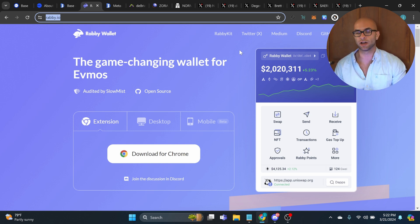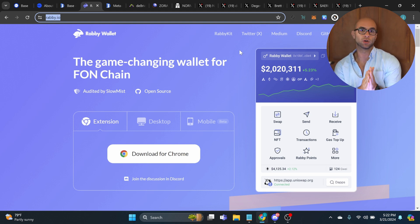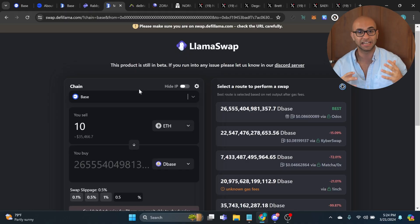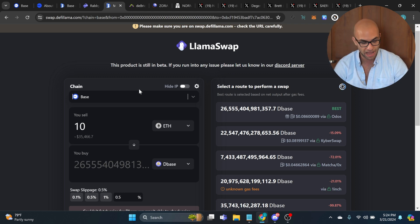In order to get started in the Base ecosystem, you're going to need a Chrome extension wallet. You can use something like MetaMask, but I highly recommend Rabby Wallet — I'll put this in the description. I like Rabby because not only are they likely going to have an airdrop, but it's actually way better than MetaMask. As far as a decentralized exchange or a place to buy tokens on Base, I highly recommend using LlamaSwap. LlamaSwap is an aggregator that doesn't take any fees — they simply make their money off referral and affiliate links — and I've found the cheapest rates there.